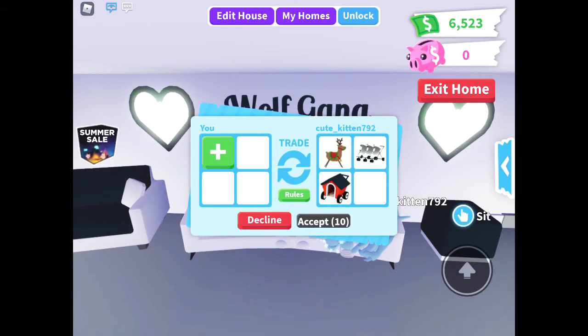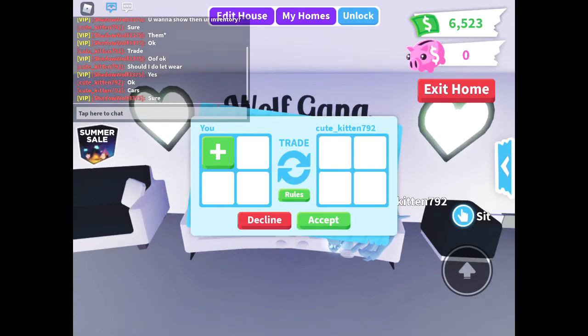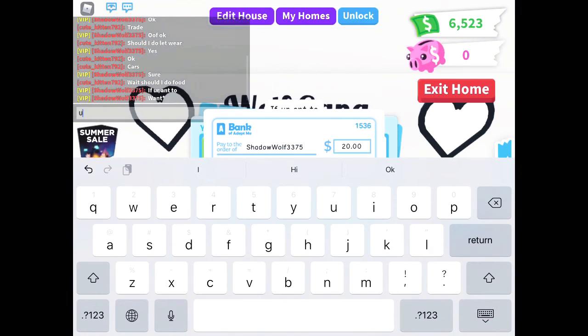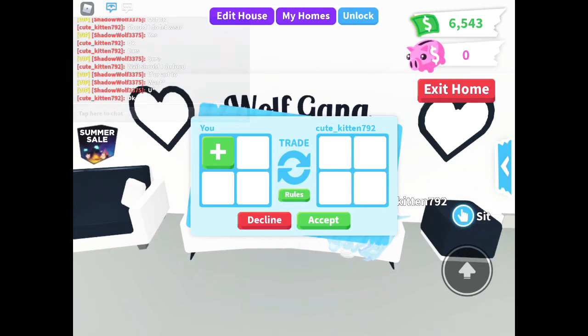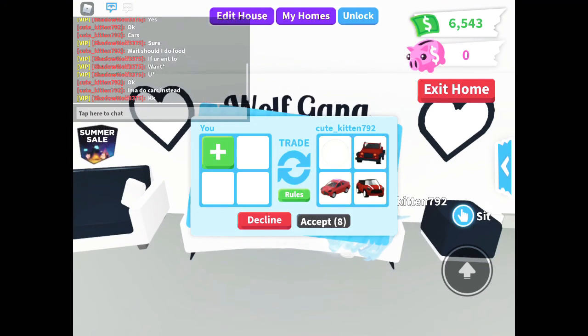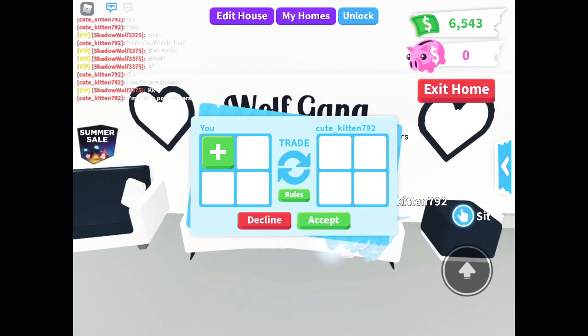For strollers she has: Rainbow Stroller, Reindeer Stroller, Hashtag Stroller, Car Stroller, and Double Stroller. And for vehicles — cars — she has a Bubble Off-Roader, a normal Car, and a Tiny Convertible. She's playing on her iPad this time because she needed to have a video up.